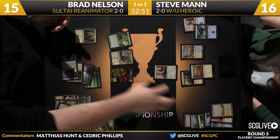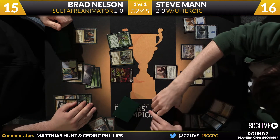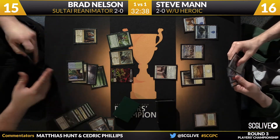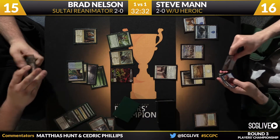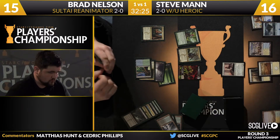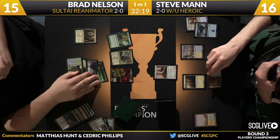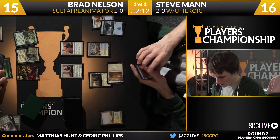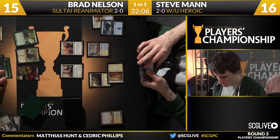Sidisi can be problematic for the Heroic deck in a couple of ways — it's a great supply of chump blockers, so even if Man makes a big creature without an Aqueous Form or Stratus Walk on it, Brad can just chump and race. Sidisi made five power for four mana. If Brad gets a Whip of Erebos in when Man's shields are down, he'll gain a ton of life. Man can't just sit back and do nothing.